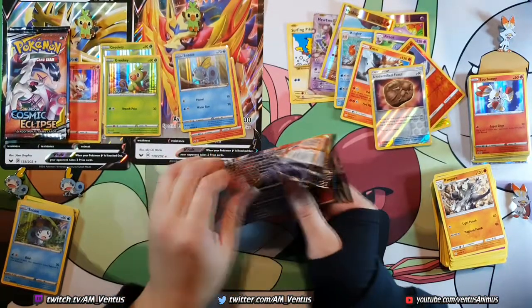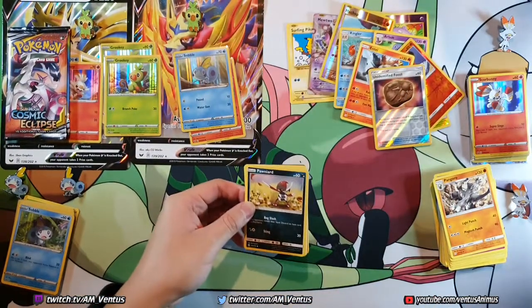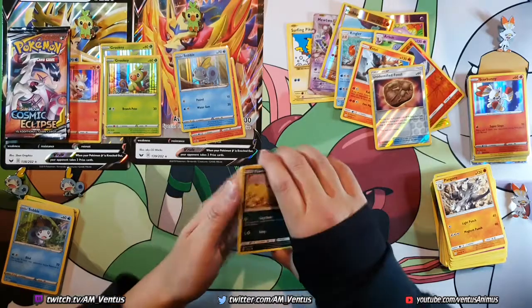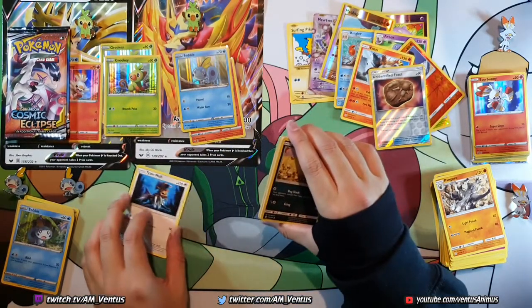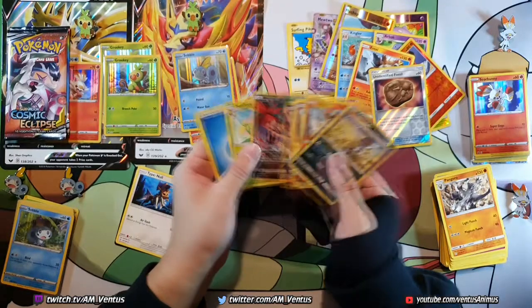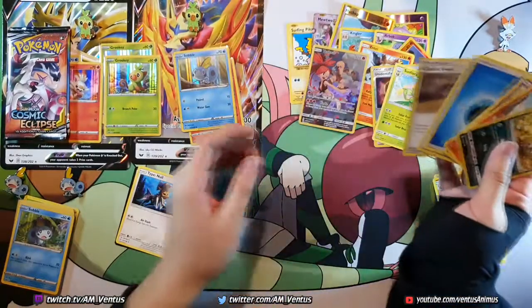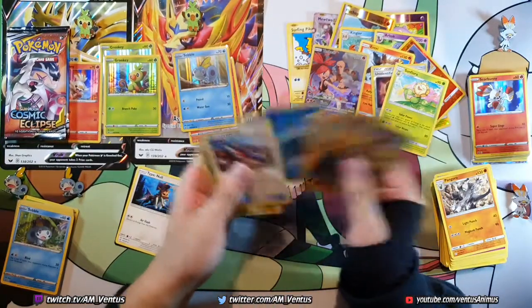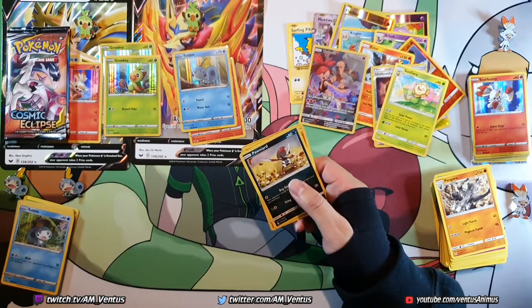I value GX's above EX's. So if Scorbunny didn't get a GX — Scorbunny got an EX — then it's tied, technically. Oh well, it's over. That's the win. Got a Torkoal Full Art but no code — it's not a GX. Last two packs. I can't wait for the new set.